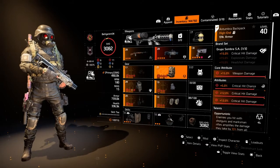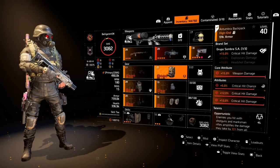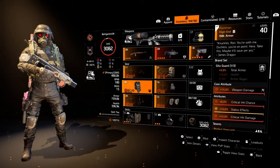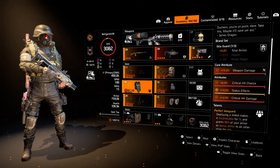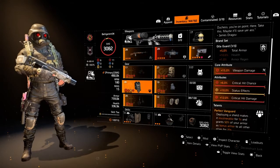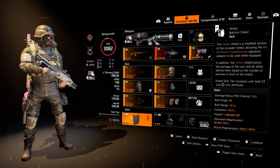For the build, you could run something like the Matador — something with Perfect Adrenaline Rush, or anything with Adrenaline Rush. But you really just want something with Vanguard. It doesn't have to be this; it could be a Providence piece, Grupo, Seska, whatever. You could use whatever shield, but I like this one — it's just more damage.